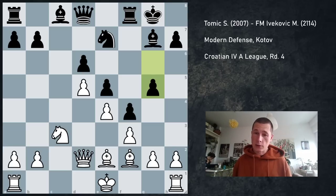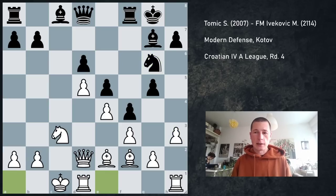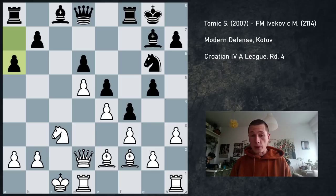But I played h3. Ng6, castles queenside, a6. a6 is a blunder. It makes a ton of sense to go for b5, but at this point, when I've already castled and the bishop is still on c8, it's a blunder because I can play Na4.